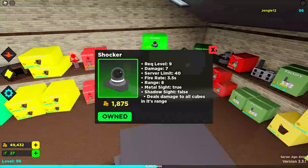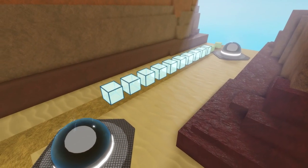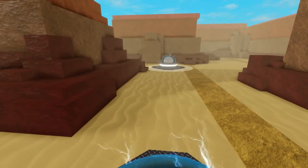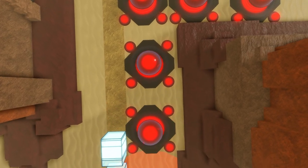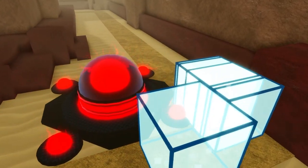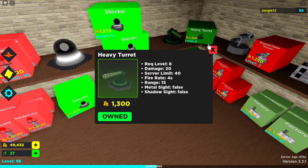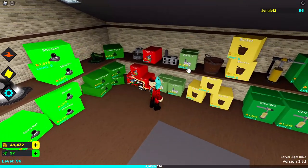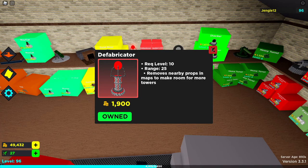Shocker is incredibly important for your defense. It's an amazing tower that does damage to every cube in its range — no matter how many cubes there are, it deals the exact same amount of damage to all of them. It is a really good tower when it comes to a spam of cubes. If you feel like you need to save for Shocker over Heavy Turret, go ahead — Shocker is going to be much more valuable to you than probably every other tower you've seen so far, except maybe Factory.